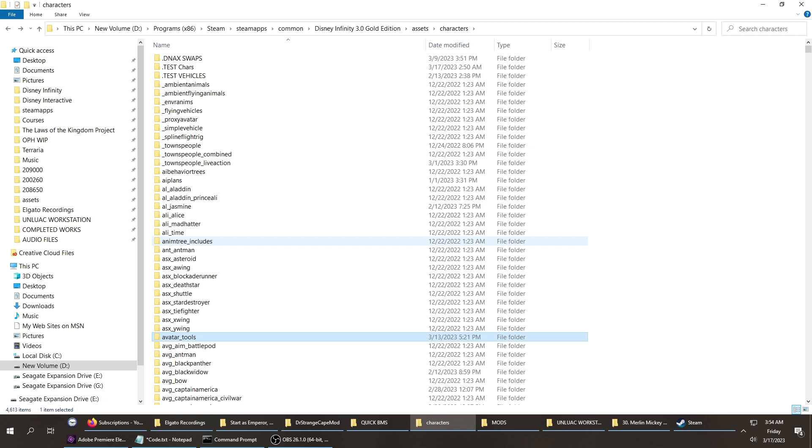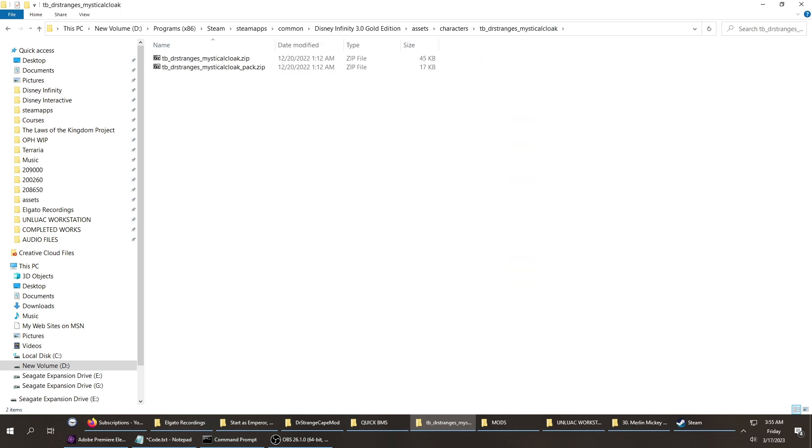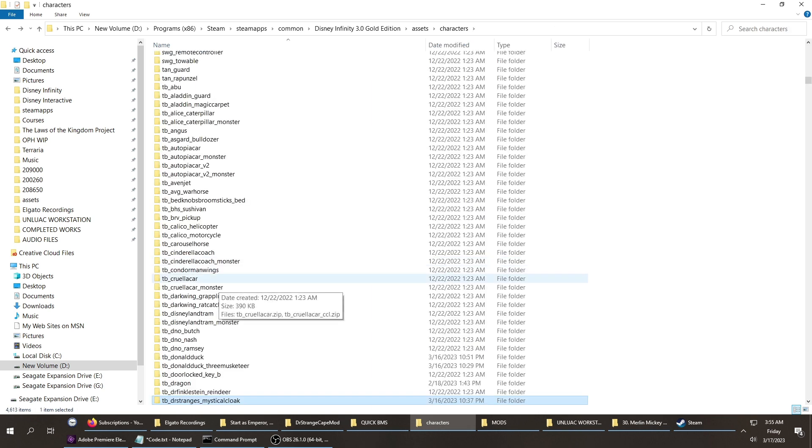This one's not in Avatar Tools. I had a hard time finding Doctor Strange's Cloak. There's another folder under Avatar Tools that looks like it would be Doctor Strange's Cloak, but it's not — it's the Ewok Glider. It's in Assets, Characters, TB underscore Doctor Strange's Mystical Cloak. I can assure you there's no special hidden texture folders in either of those, so you can go straight without extracting anything from either Donald Duck or Doctor Strange's Mystical Cloak and step right into the Google Drive extraction.